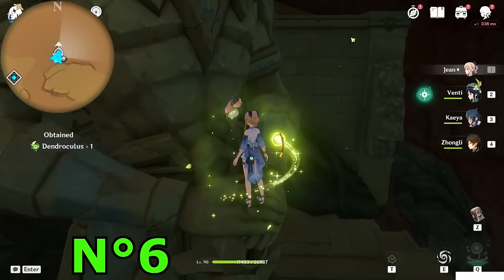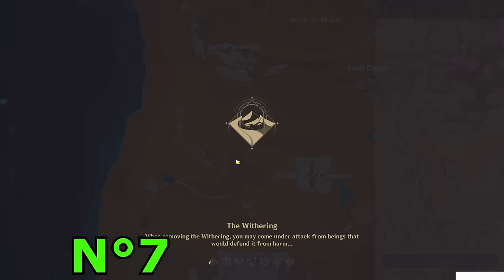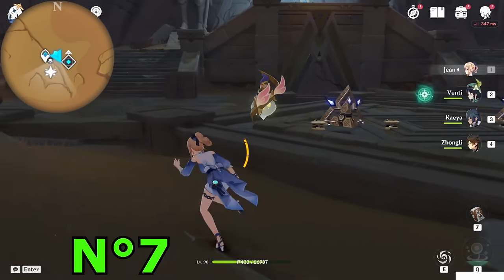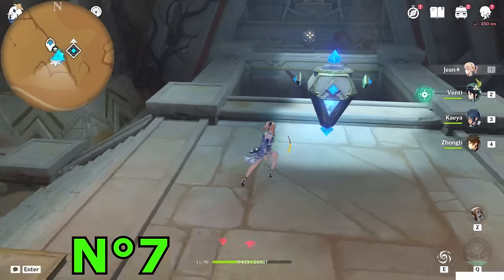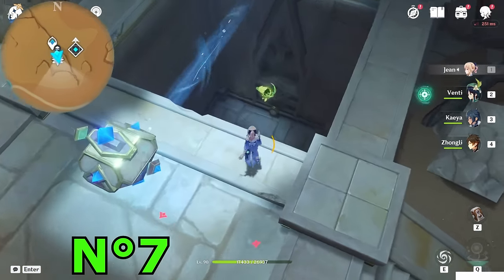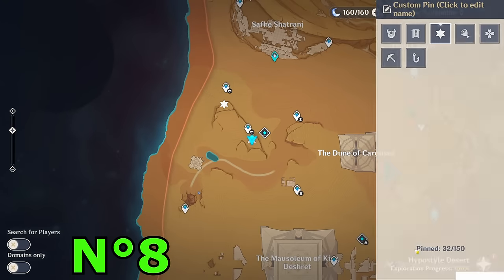Or if you want an easier way, climb the wall here and then jump down. Next one is at this teleport waypoint — not the domain, but the teleport waypoint. Go downside in front of you, above the stairs. Maybe you already took it by doing the world quest, because when you use the machine the terrain will disappear and you may fall directly onto the Dendroculus.